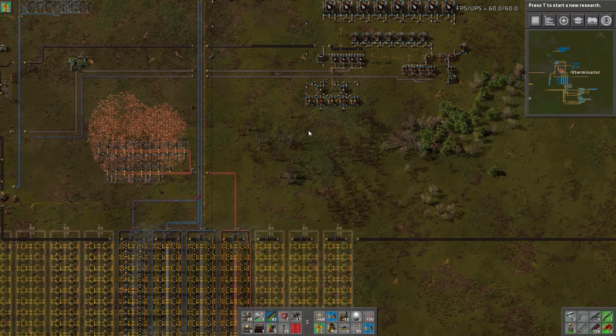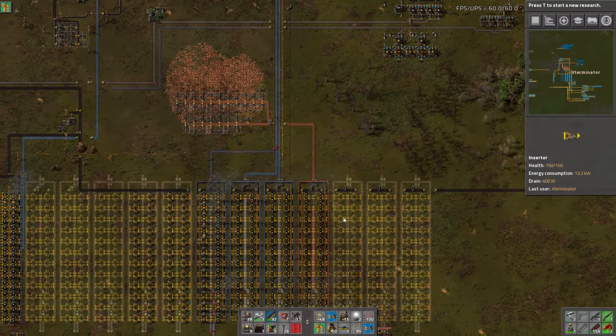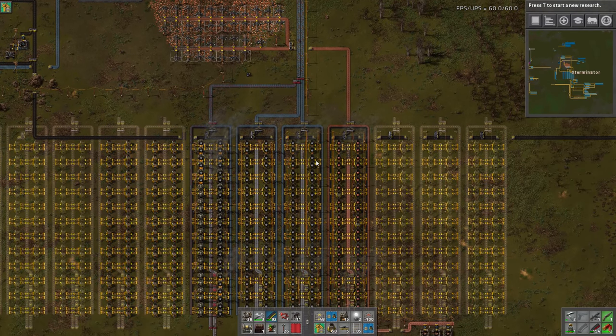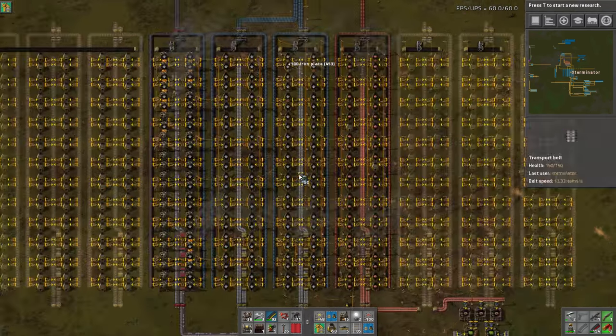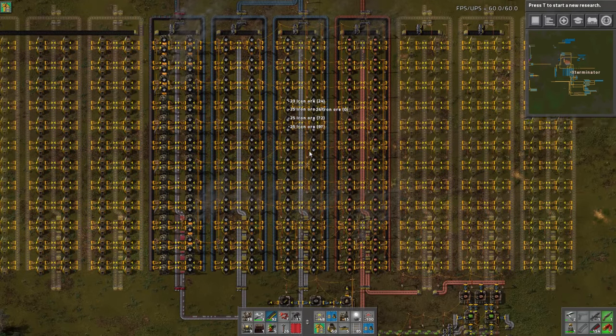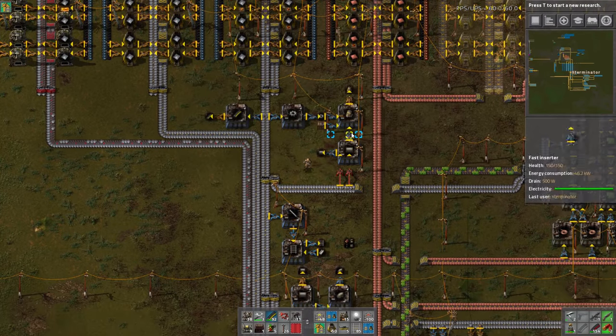Off camera when I was messing around with some belts and rerouting some coal, we ran out of power completely. Like the entire base shut off because we ran out of coal. So that is definitely something to be careful of. I did hook up the coal from the train though - there are a few more tweaks we need to do to it, but that should be fairly easy.